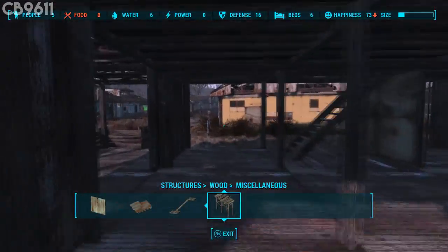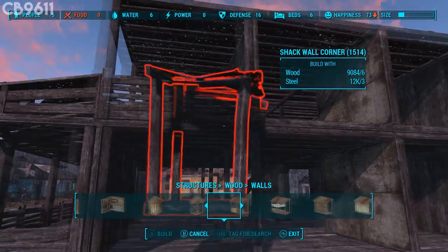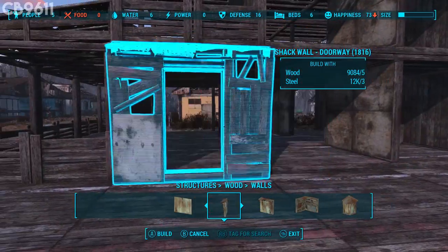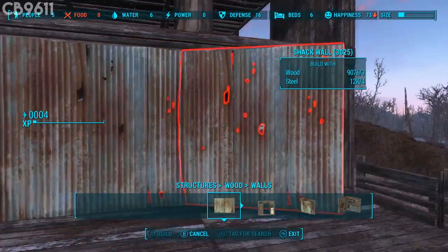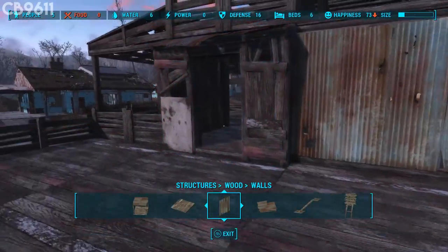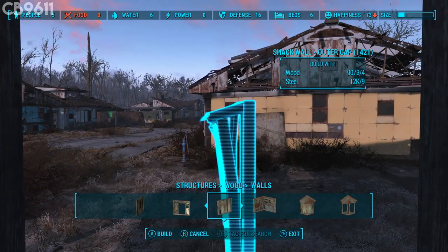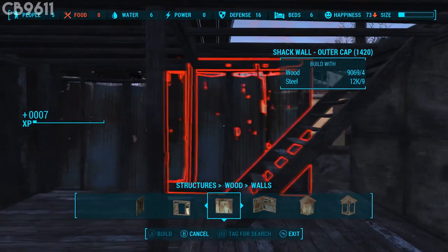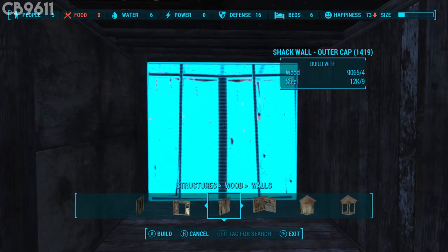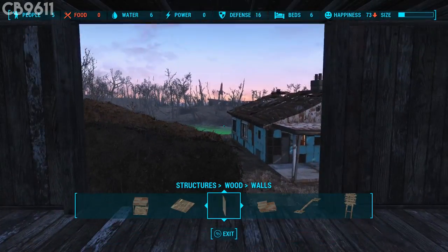Now we're gonna install all the walls. To start off, you're gonna need a doorway to enter your new house, so grab this doorway right here. Then install these walls right there — this one there, that one there. Then go over here and install the outer cap walls like this, put this one right there, there, and there.